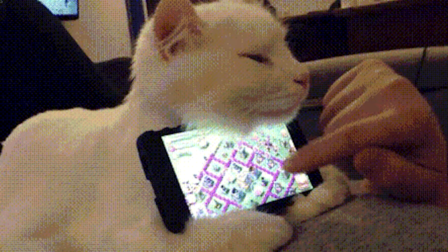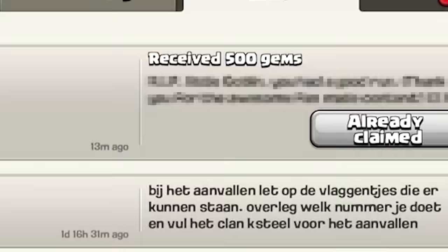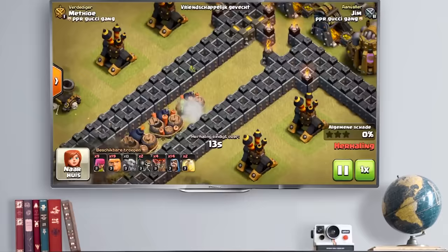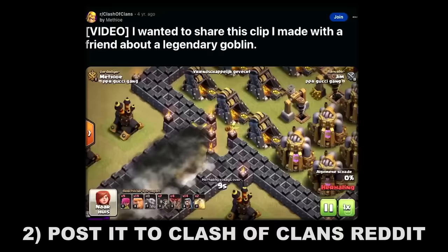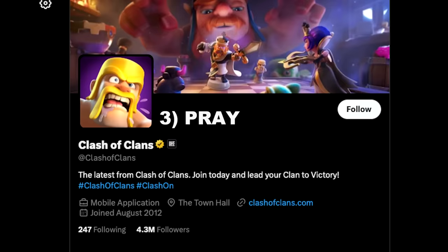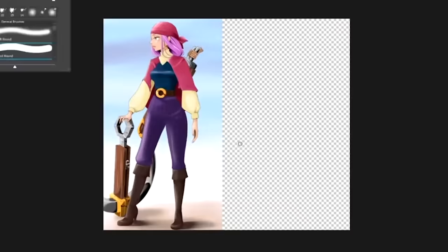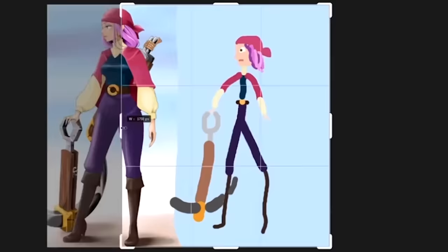The 10th method is a special one - once again we are asking gems from player support, this time 500 gems. Have a look at a clip of what appears to be a goblin running through a ninja warrior obstacle course. Simply record a clip like that, post it to the Clash of Clans Reddit, pray that Supercell posts it to X, and if they do you might get 500 gems. Also, if you know how to hold a pencil, people who have submitted fan art in the past have received 500 gems as well.